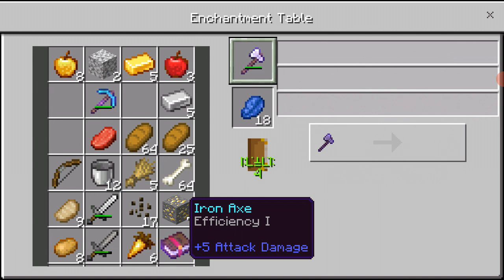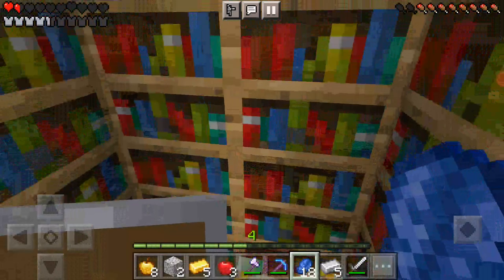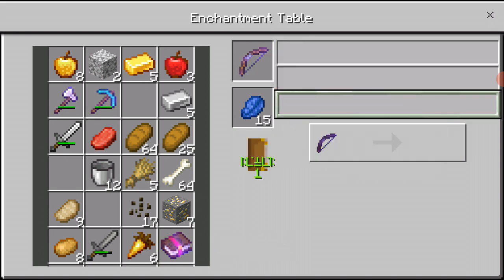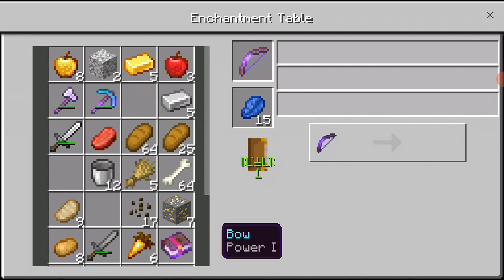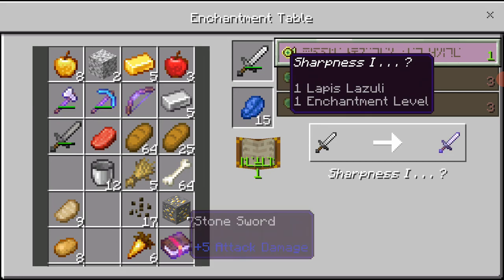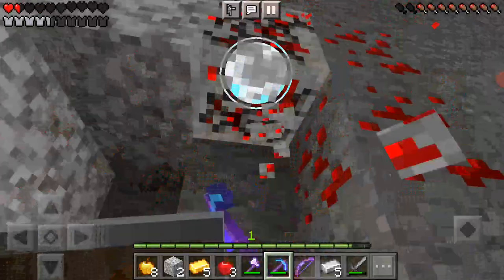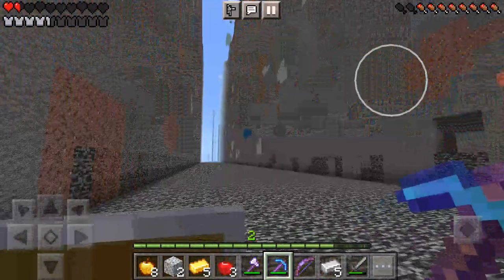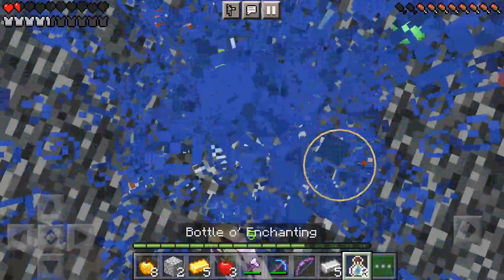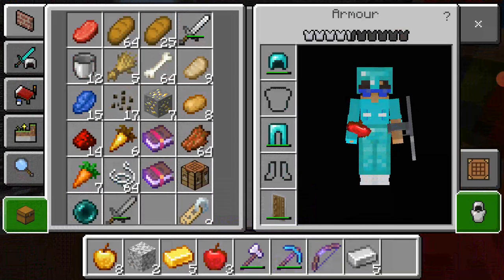I'm gonna take the last one. I just got scammed - it's already enchanted. I'll just do my sword then. Now I'm gonna do my bow first, hoping for infinity. Power one, power one - take the last one. I was at one level and I'm gonna enchant my stone sword - sharpness one. I only have one level. No problem, the old mining session. Two levels, then seven levels found in chests. Nice.